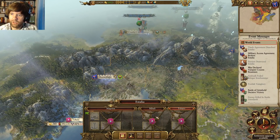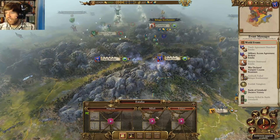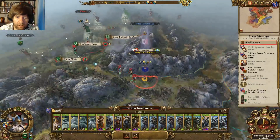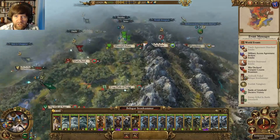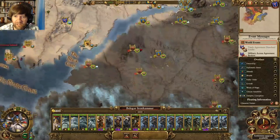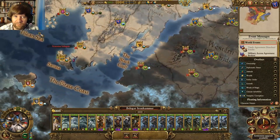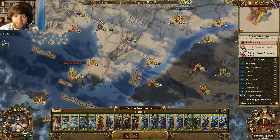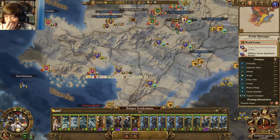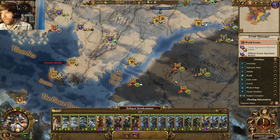Thank you very much, sorry it's a shorter episode — I wasn't sure when my daughter would get up. She's up. We did get a good fight in there; I thought it would be competitive but we slaughtered them hard. I guess after we vassalize them we could just beeline straight for Karak Eight Peaks, but Salt Spite's gonna come at us if we do that. I think we need to finalize this down here at least first, and then go from there since this is kind of on the way. But anyway, we'll figure it out next time. Thanks very much, have a good day, and I'll see you next time.